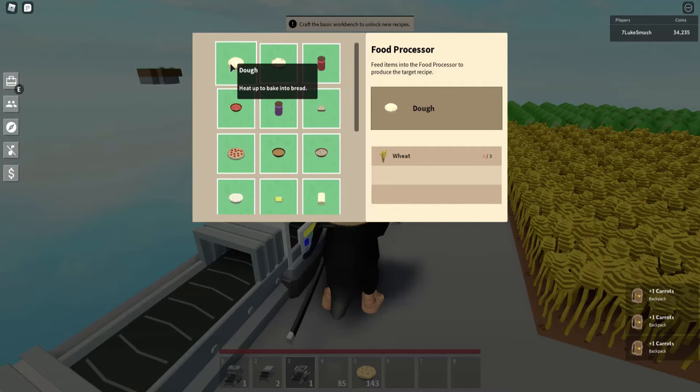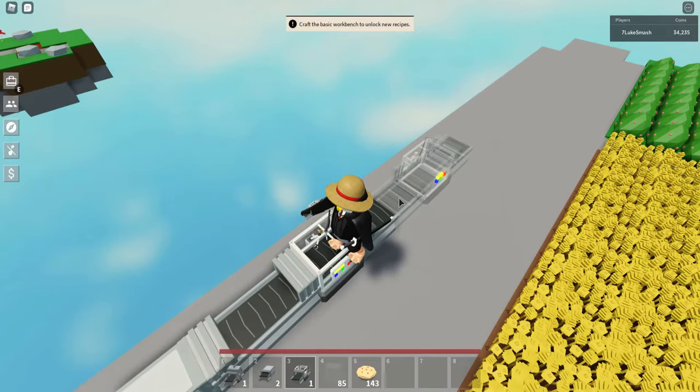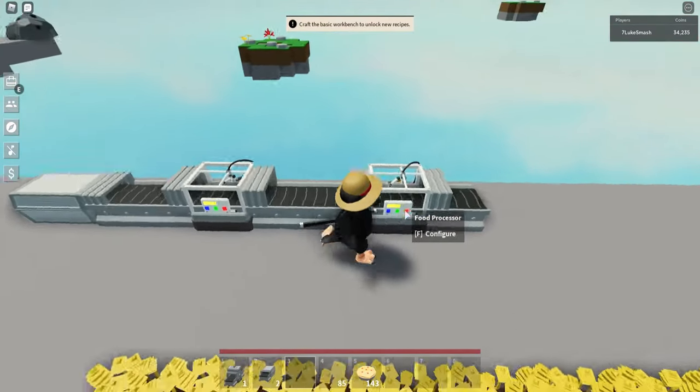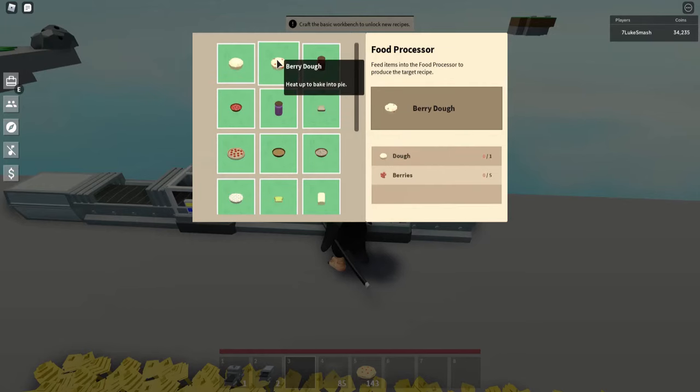Set this food processor to make dough. After you've done that, put another food processor right in front of the other one. Make sure the conveyors are all still going the same way. Set this food processor to make berry dough.